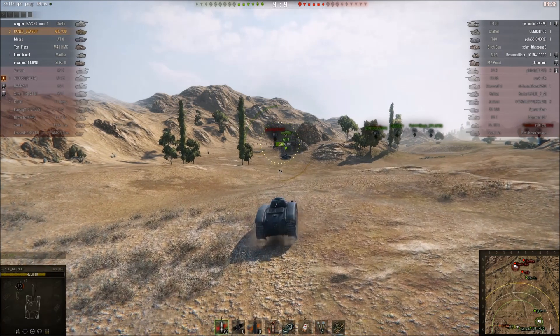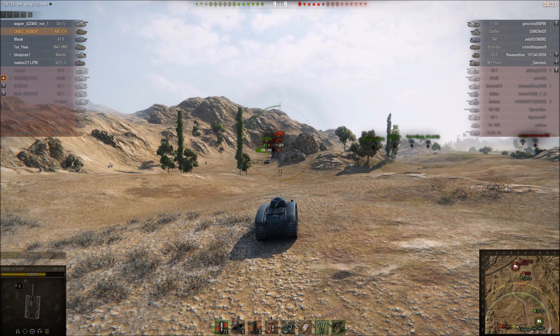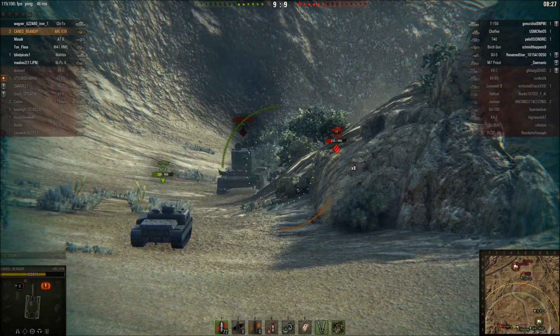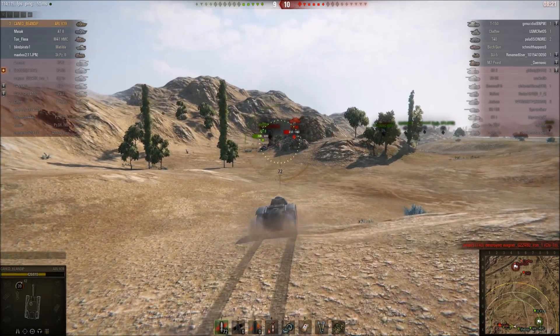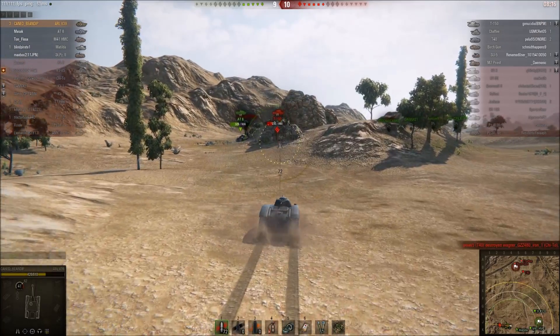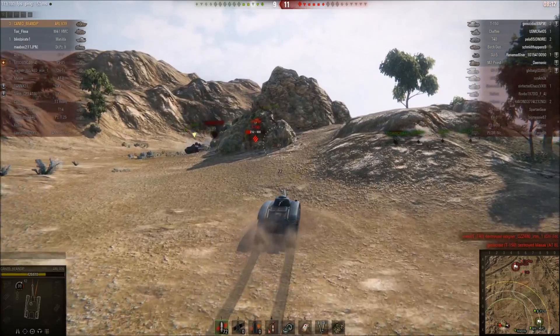I realize that with those bushes the T150 is probably going to see me before I see him, even though the T150 has bad viewing range — 88 meters. The T150 is going to back up and I've got to go over that mountain. I'm not going to be able to get a shot, or the T150 will pop out and shoot the cupola on the 88. I need to get over here and save the 88.